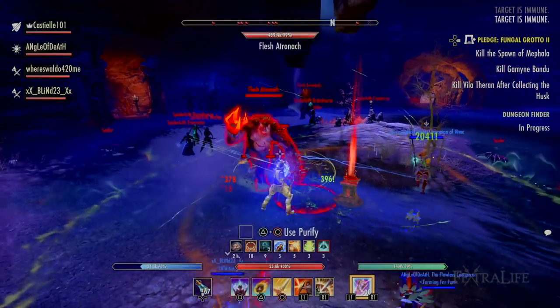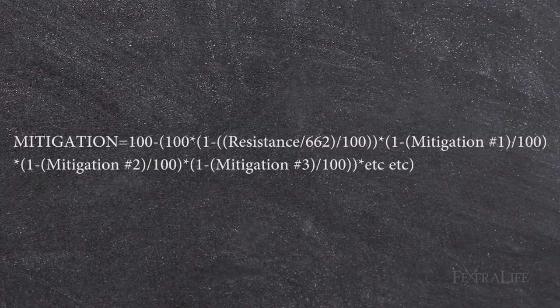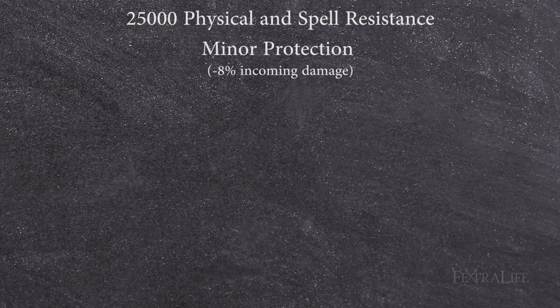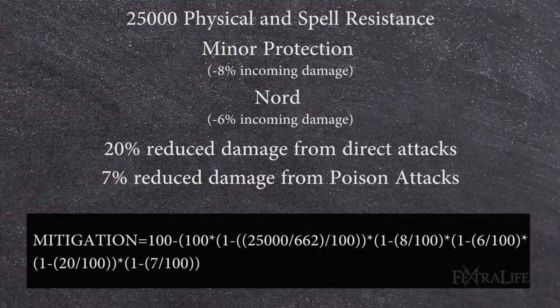Putting it all together for damage mitigation and calculations can be confusing at first glance, but it is actually rather simple once you get the hang of it. For example, let's say you have 25,000 physical and spell resistance, Minor Protection (minus 8% incoming damage), you are a Nord (minus 6% incoming damage), with 20% reduced damage to direct attacks, and 7% reduced damage to poison attacks, and someone attacks you with a poison direct damage skill. To calculate the percentage you would mitigate, you apply those values as follows.